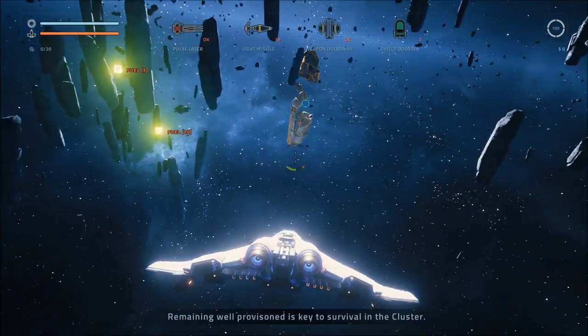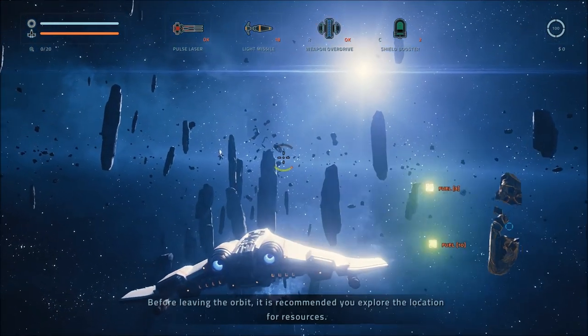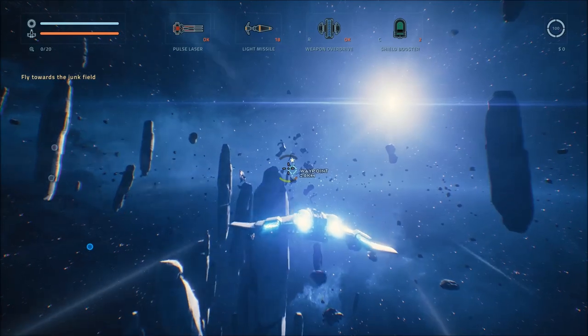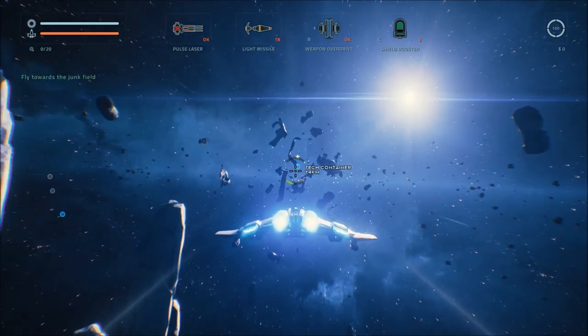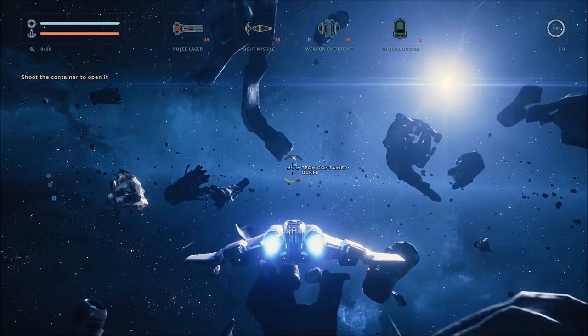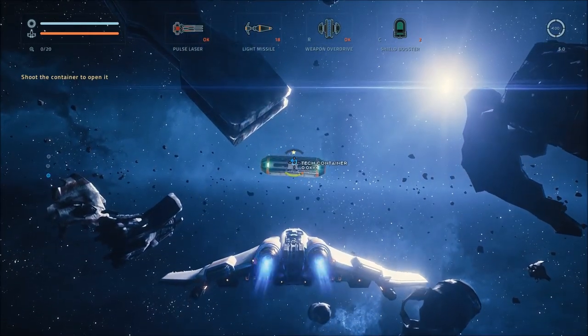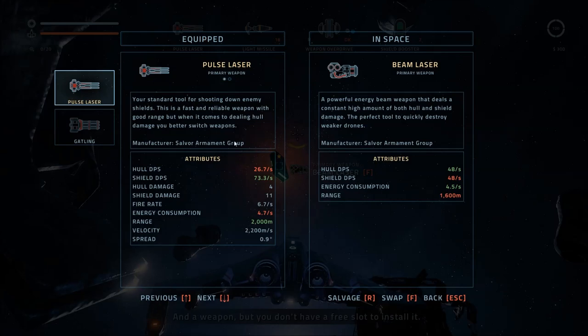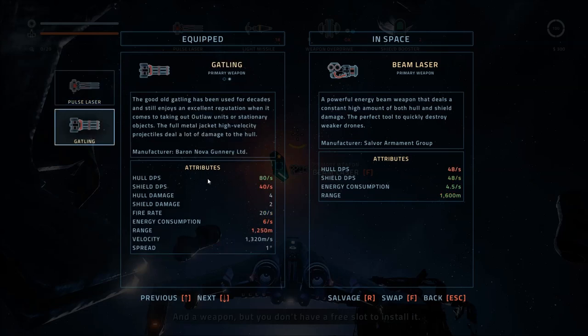Remaining well-provisioned is key to survival in the cluster. Before leaving the orbit, it is recommended you explore the location for resources. Fly toward the junk field — I am all over that junk field. I have located a container at some distance. So there's a beam laser here. Now, we have a pulse laser and a Gatling gun as our primary and secondary weapons. The pulse laser has high shield DPS but not great hull DPS. The Gatling is pretty much the opposite — high hull DPS.